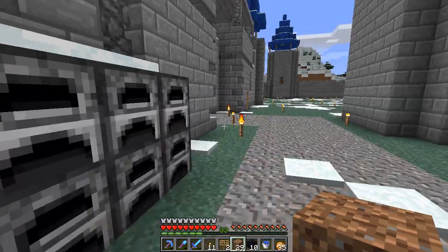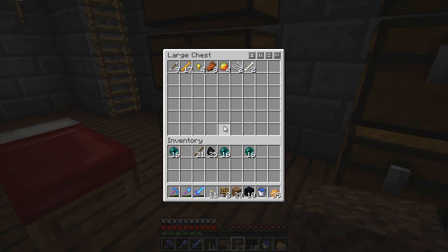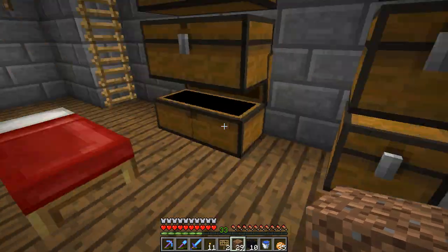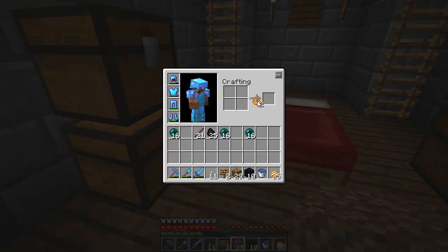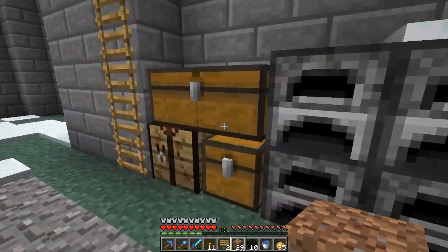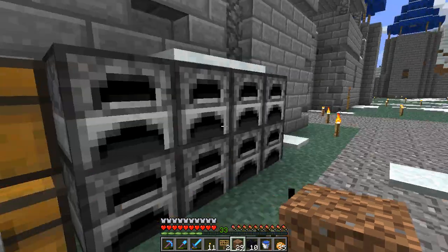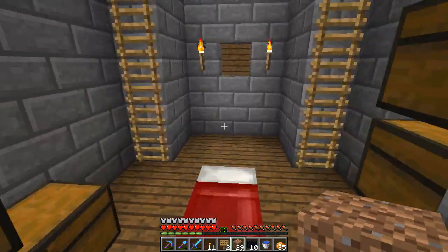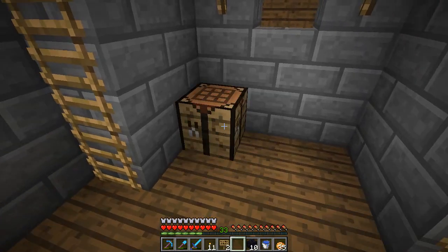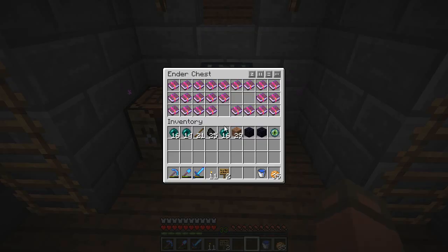Anyway, I gotta make an ender chest so I can get my stuff - my books. I already have a pearl on me, so I'll make two of them. I don't have a workbench in here yet, but I'm gonna need one anyway, so why not make it now? And then boop boop - there we go, an ender chest. Now I got all my books.